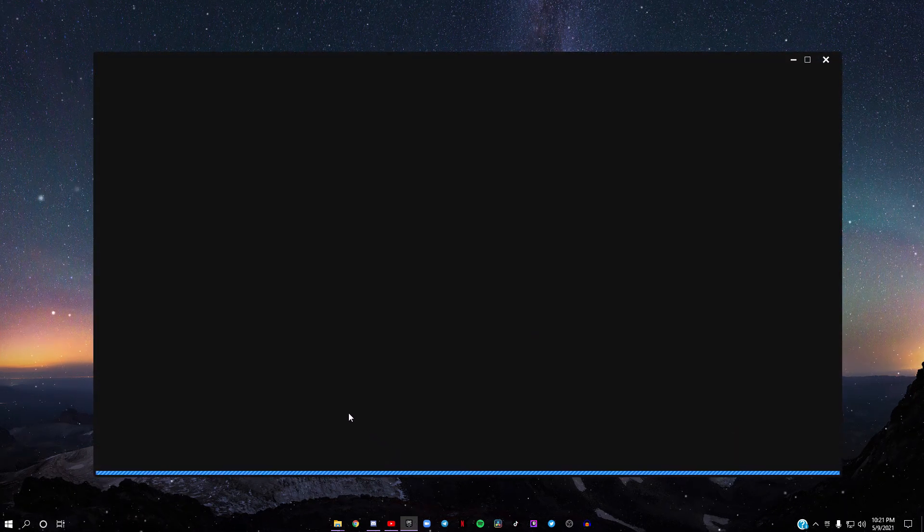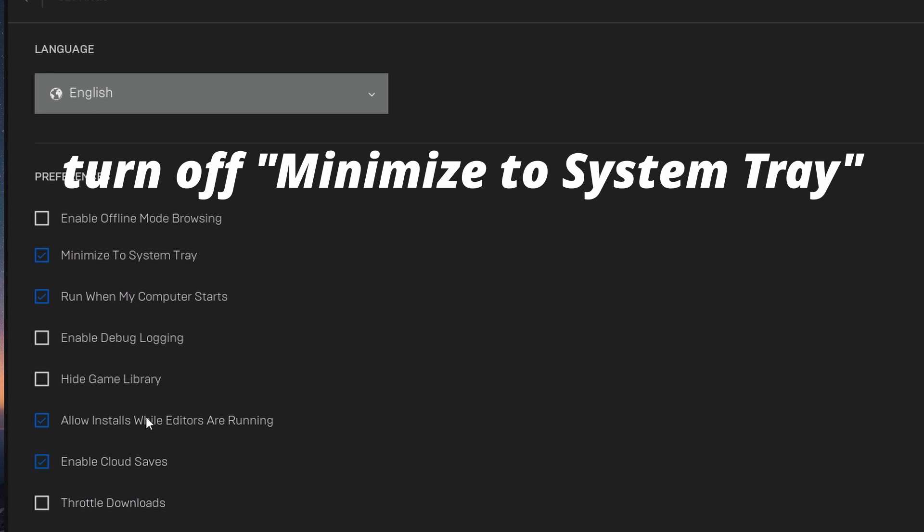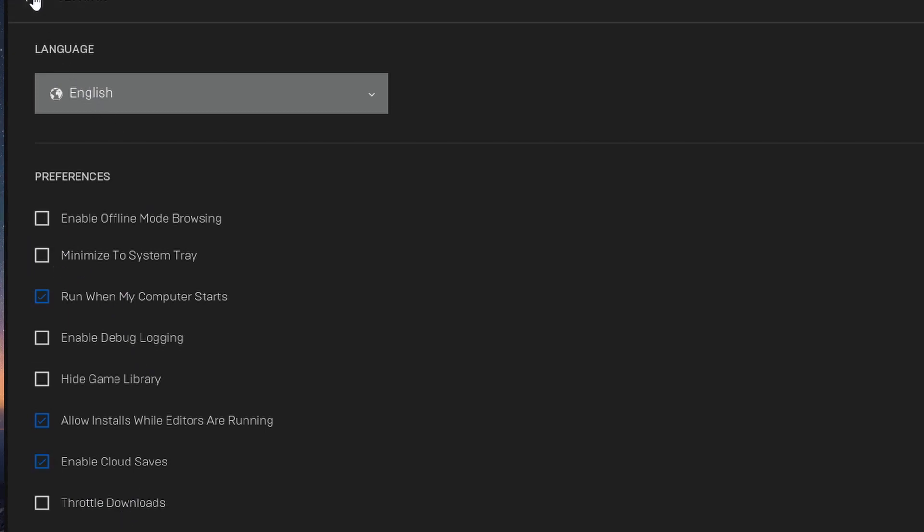Click on Settings and then turn off 'Minimize to System Tray.' What this does is it takes it out of your taskbar, so when you close the Epic Games Launcher it actually closes and doesn't run in the background.